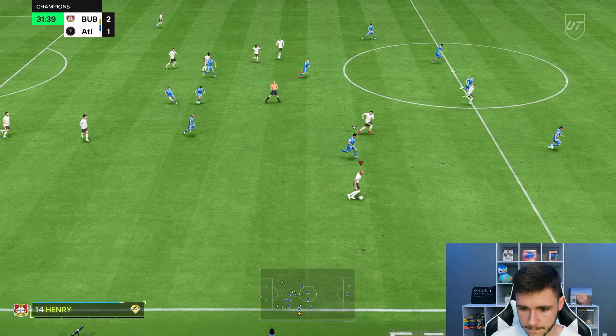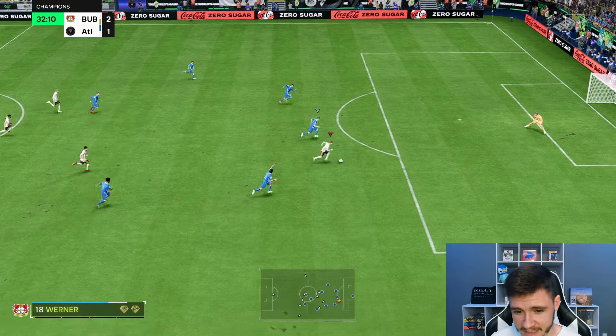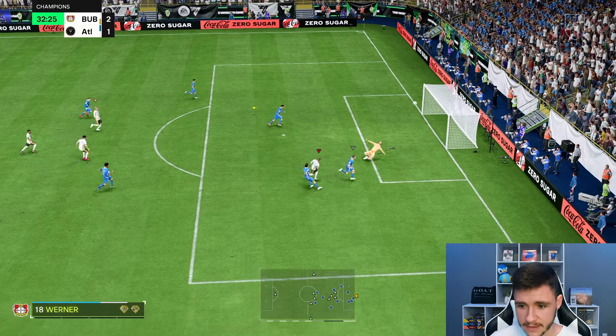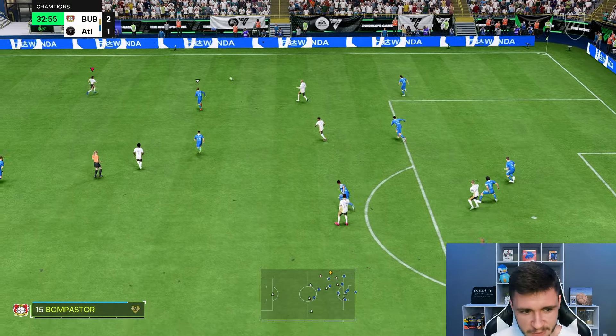Counterattacking football right here. Thierry — Sobizlai through the middle. I think we're just offside, but it's another really good pass. Oh, we're actually onside — that's a lovely through ball into Werner. We honestly should be scoring right there.